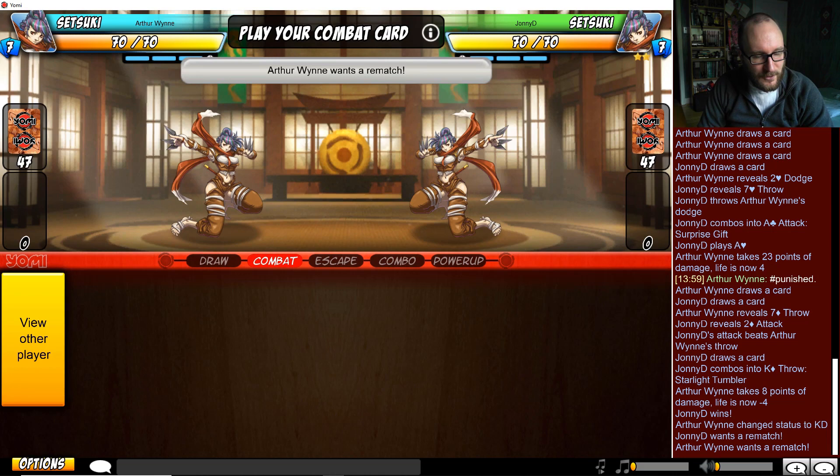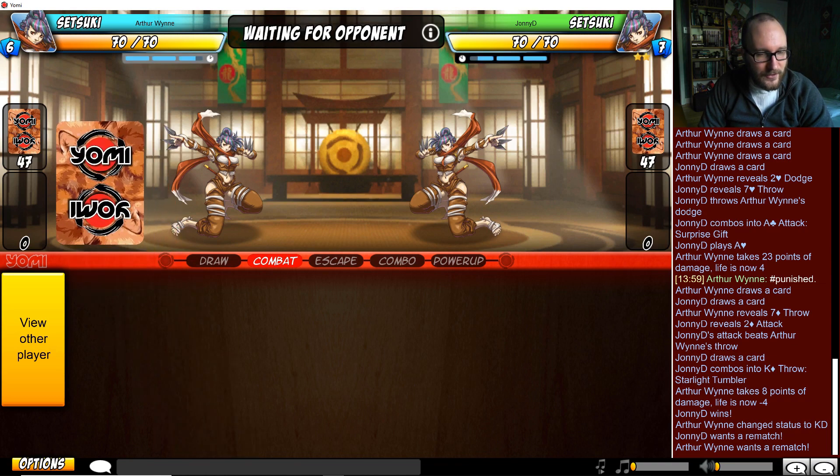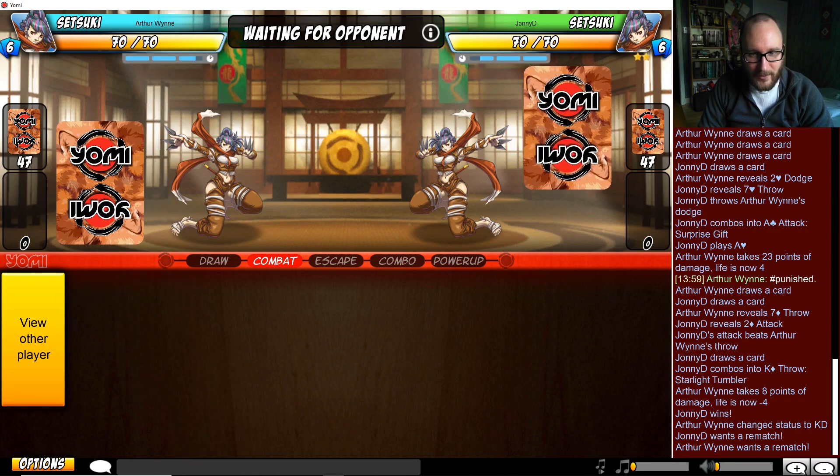I think this is an elimination match - Arthur Wynn has already played his first match against the Huguenot. Now, can he turn it around? Can he make it happen?